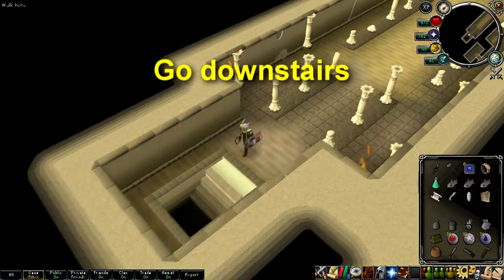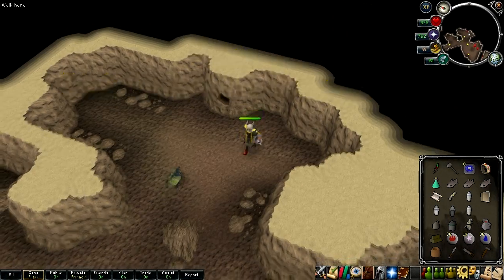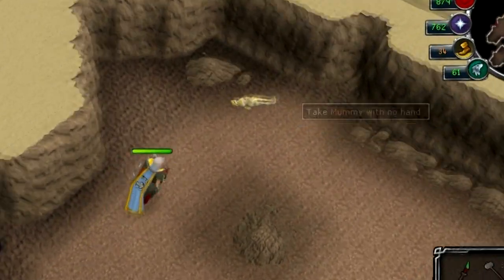After defeating the golem, head downstairs. Once downstairs, head west and pick up a canopic jar. Head all the way east and pick up another three canopic jars. Also pick up the mummy with no hands nearby.